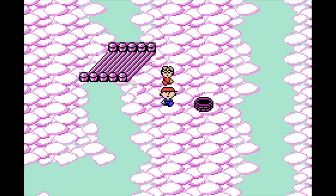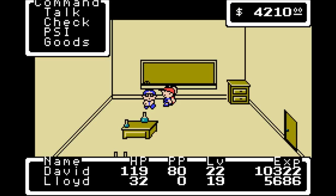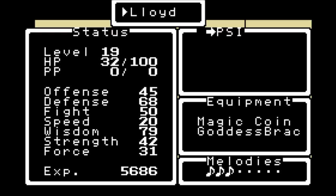The grind is done and I'm back at this science teacher. The grind took a little longer than expected simply because I wanted to test what this science teacher has. I'm pretty high leveled — level 22 and level 19 — and honestly it really didn't take much time at all, like 15 minutes in Magicant. I bought a magic coin for David, and for Lloyd a magic coin and a goddess bracelet. He still doesn't have a weapon — I'll buy him one in a minute. I didn't buy pendants either; we don't need them quite yet.